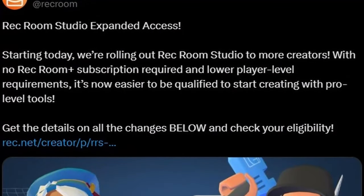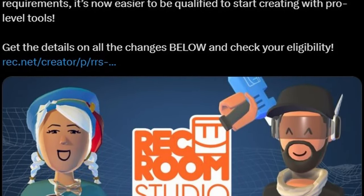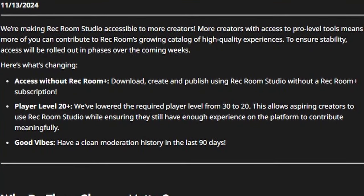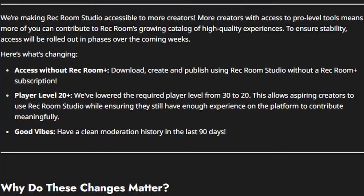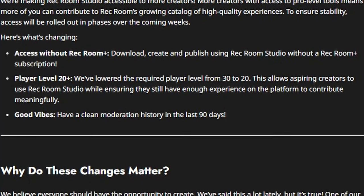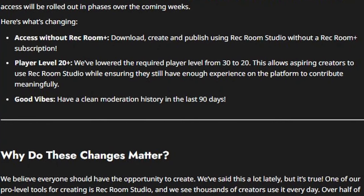Rec Room on their social medias announced that Rec Room Studio has expanded access. Starting today, they're rolling out Rec Room Studio to more creators with no Rec Room Plus subscription required and lower player level requirements. It's now easier to get qualified to start creating with pro level tools. Here's what's changing: you can now access it without Rec Room Plus — download, create, and publish without a subscription. The required player level has been lowered from 30 to 20, allowing aspiring creators to use Rec Room Studio while ensuring they have enough experience on the platform to contribute meaningfully.